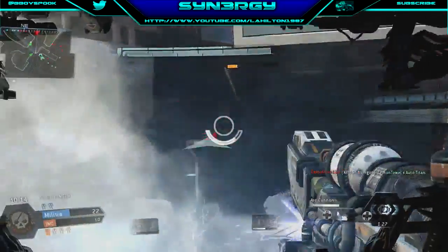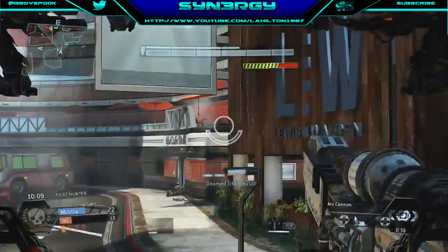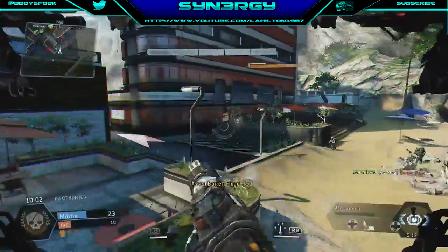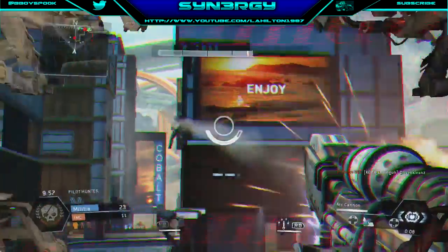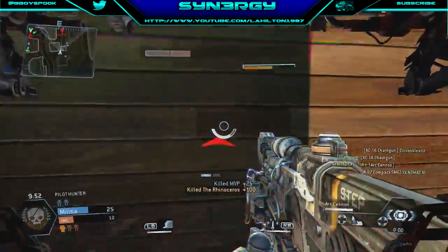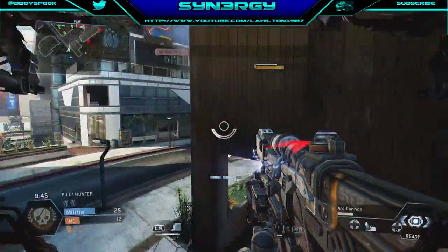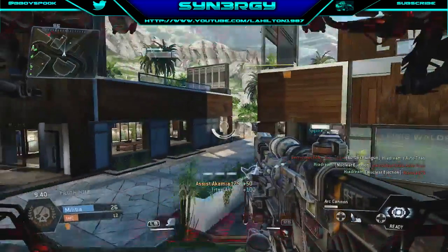I see two titans there — he's going to nuke. I presume that titan gets taken out by the nuke, which it doesn't unfortunately, but I do take it out with the Arc Cannon. I know there's a human pilot up here, just got to be careful. I'm being attacked by double titans and there's a pilot somewhere around here — you can see his face right there on the left hand side. And there we go, we pick up the kill on Rhinoceros — oh, Rhinoceros! I've only just got that — oh my god!